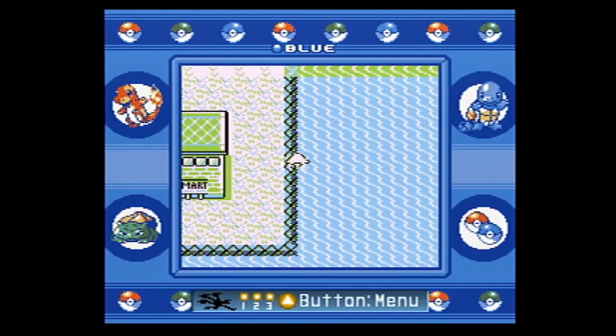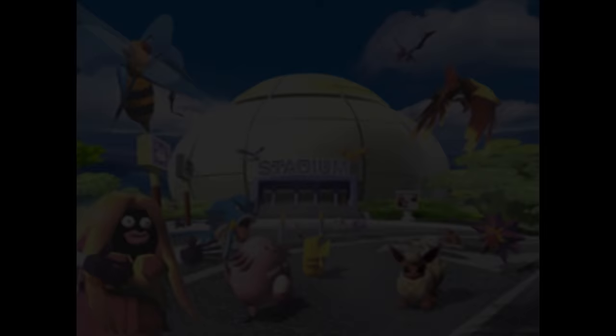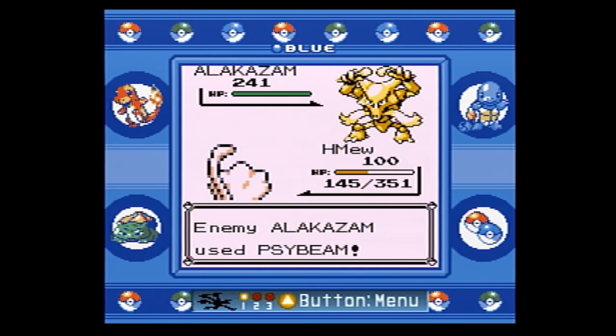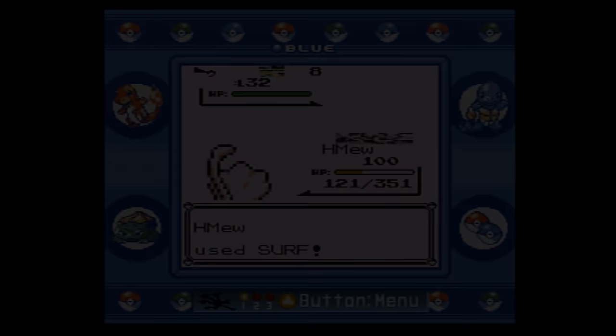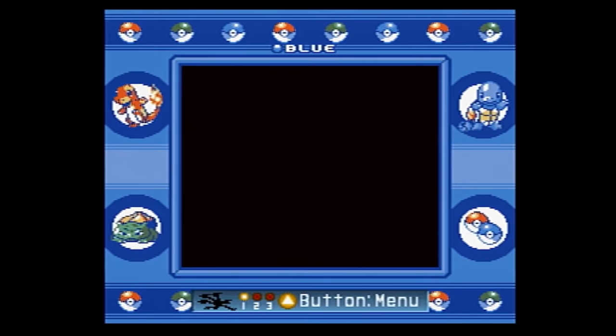Tricks like the Old Man and Cinnabar Island exploits are the typical methods to encounter Missingno. When making use of both, the game is forced to load a set of wild Pokemon that don't appear in casual play. This set will use the trainer's name to determine what Pokemon appear and what level they will be. Choosing a preset name has slightly different effects than a custom name, but either method will result in at least one Missingno being placed in the set. Using this filename, I can run into a level 241 Alakazam at Cinnabar.